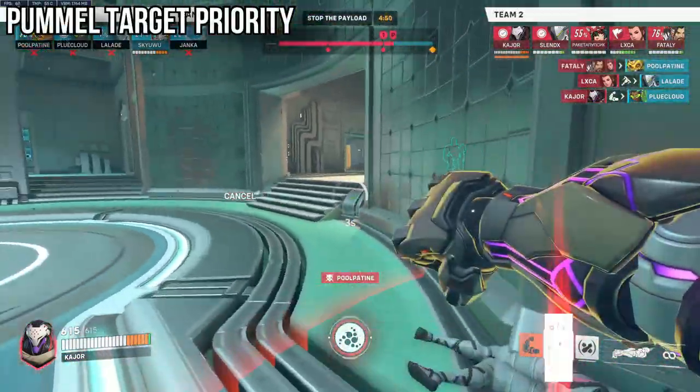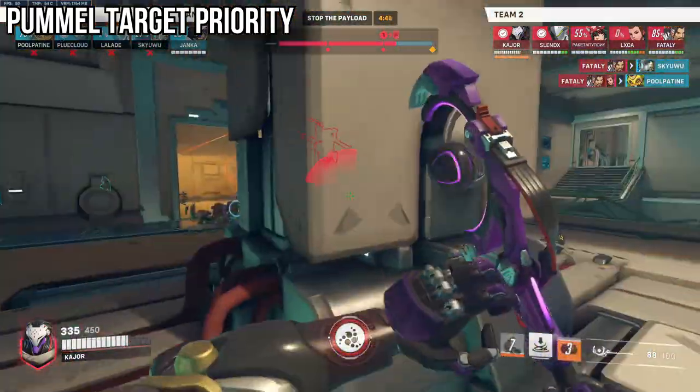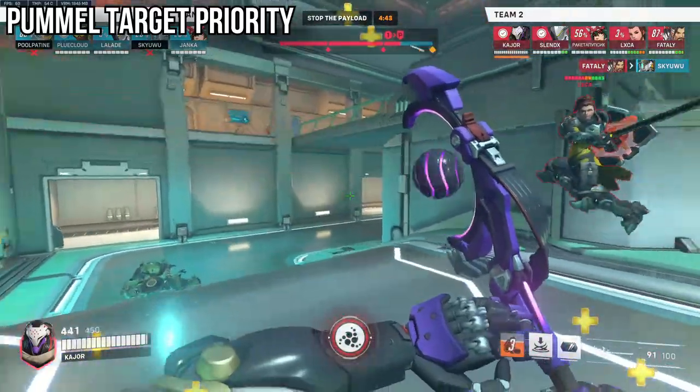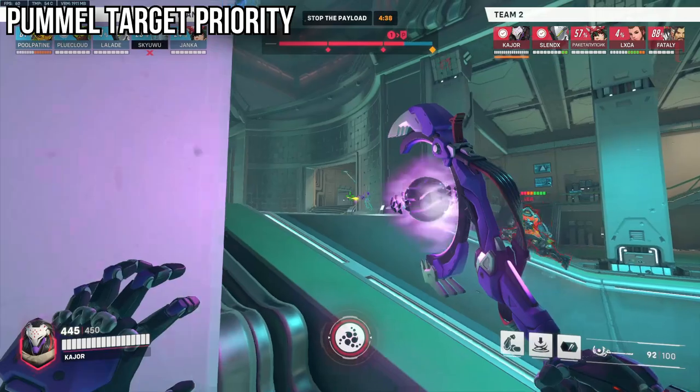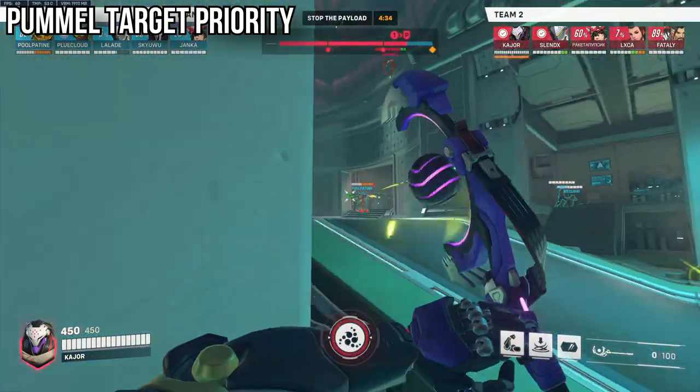Speaking of your pummel, try and prioritize squishy heroes rather than just pummeling the enemy tank. Especially in Ramattra mirrors, it can be really tempting to solely pummel the enemy Ramattra, but if you can land pummels on any healers behind them — like a Kiriko, Brig, Moira, or Lucio — you might actually end up confirming a kill.